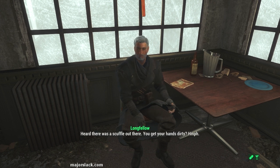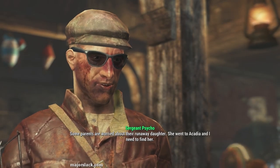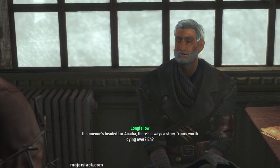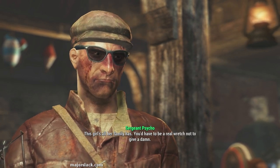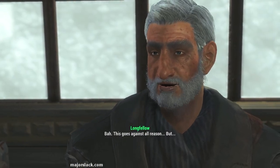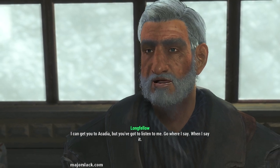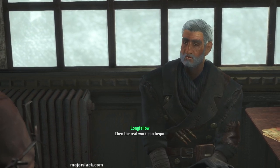Longfellow says he's done leading people to their deaths in the fog. Explain that some parents are worried about their runaway daughter who went to Acadia and you need to find her. You can win this speech check if you have high enough charisma — tell him this girl's all her family has. He'll agree to get you to Acadia, but warns you to stock up on Rad-X and necessities before the real work begins.